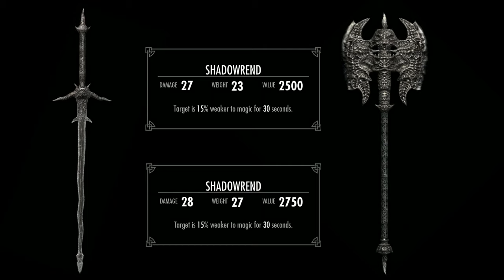The battle axe version has a damage of 26 and a weight of 27, with the same Weakness to Magic enchantment. Again for comparison, a daedric battle axe has a damage of 25 and a weight of 27. So this gives you an opportunity to get a very powerful weapon — a sword or axe, whichever one you want — very early on in the game.